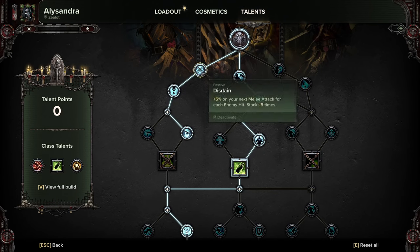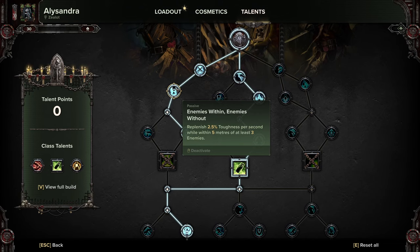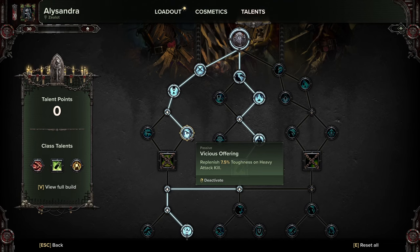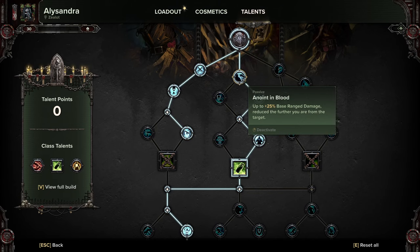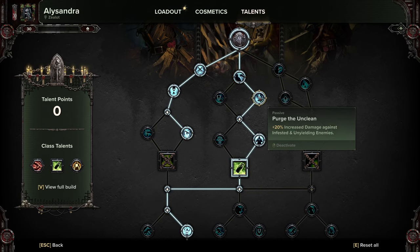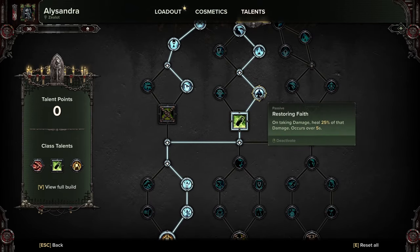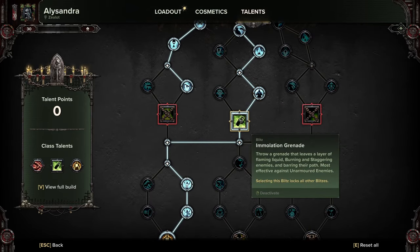As for the talents, we come down here going for Disdain with a melee attack, then going through Enemies Without — pick up the toughness boost — and Vicious Offering for more damage on heavy attacks. Anointed in Blood for the boost to the Flamer, and Purge the Unclean — which really does tear bosses apart — then Restoring Faith, and the Emulation Grenade, which is actually way better than I thought it'd be.